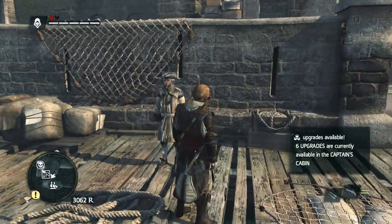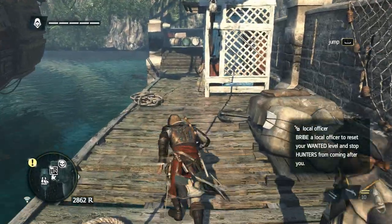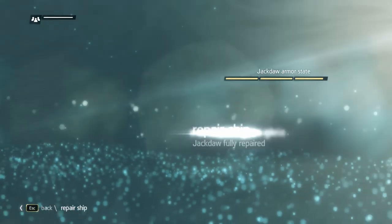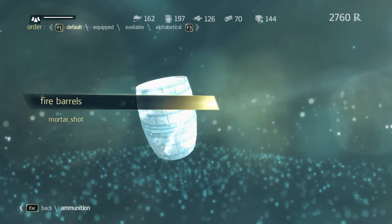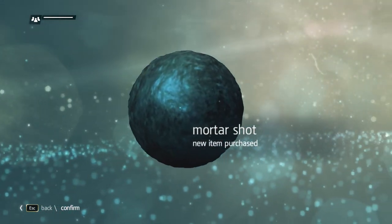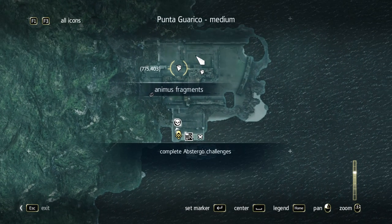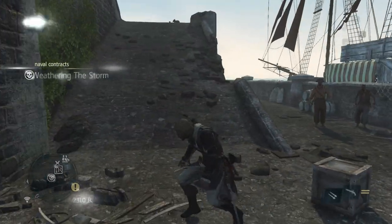Thanks — get rid of all wanted level. Yeah, thanks. Could you repair the ship? Thanks. And we should probably stock up on mortar — fill all of it. Awesome. And fire belts — all of those. Neat. Let me have a look at the assassin thing too.